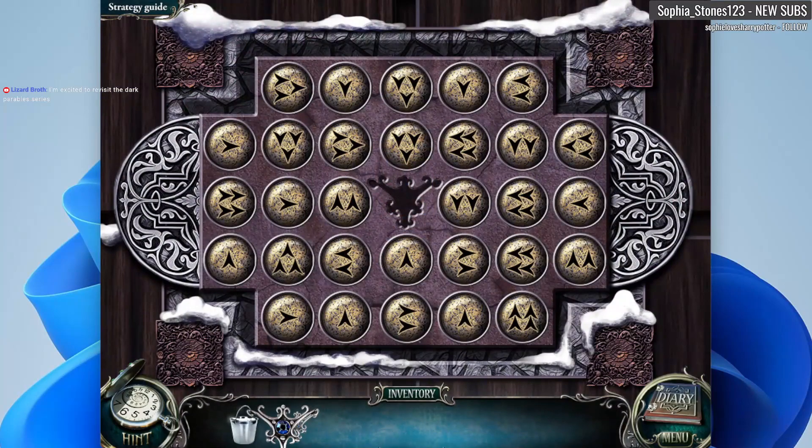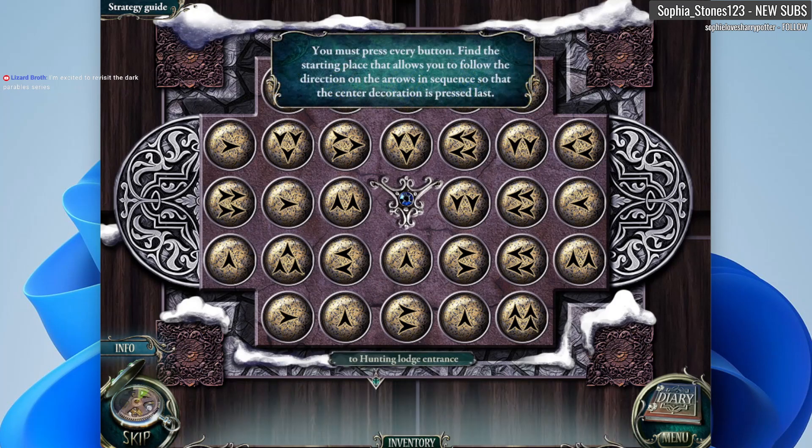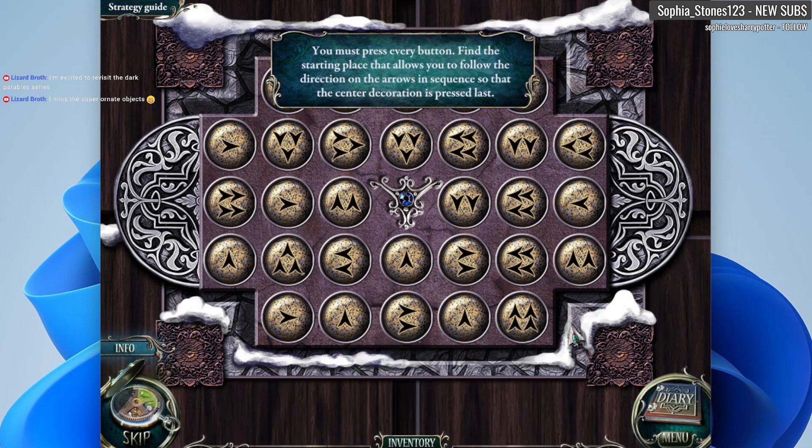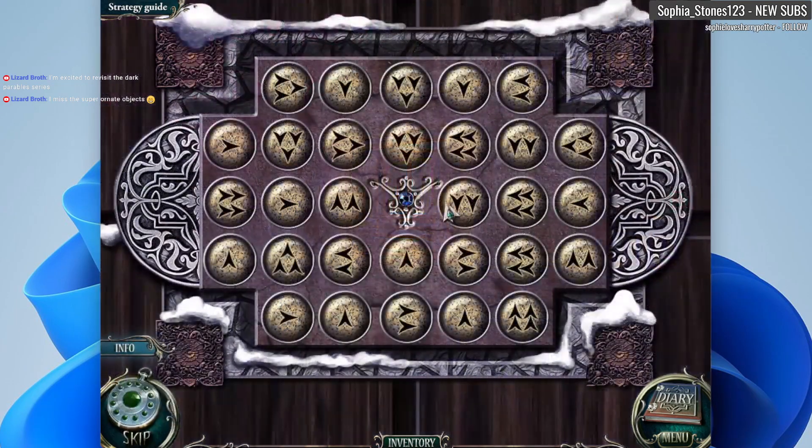Here we go, let the games begin! You must press every button, find the starting place that allows you to follow the direction on the arrows in sequence, so that the center decoration is pressed last. You missed the super ornate objects — I know, right? Like the scissors are worth a bajillion dollars because they're just so pretty. Okay, so it's got to be this one.